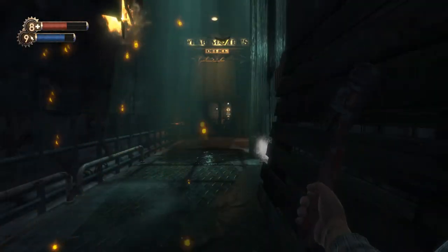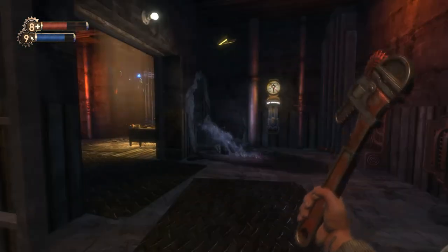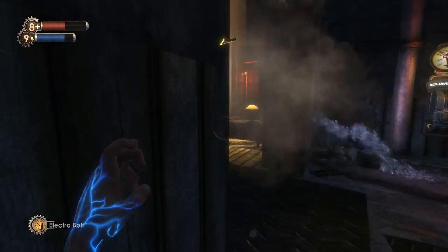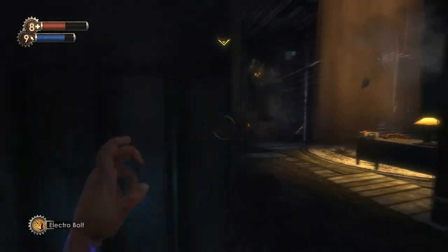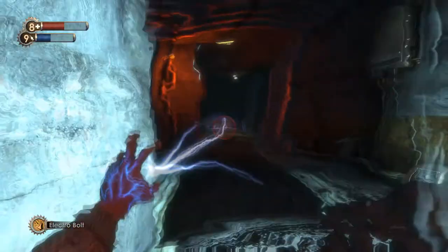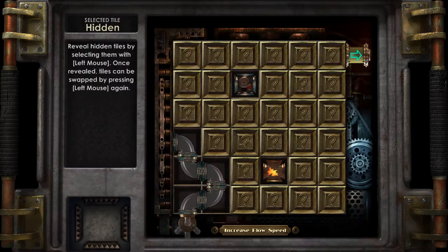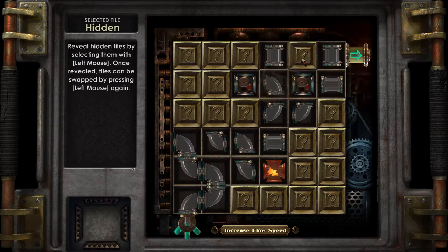Hello and welcome back to another episode of Let's Play Bioshock with Cyberphile. We are on our way to get the research camera, which I know is right around the corner. There's a shit ton of turrets in this area, so we're probably going to get beat up at least a little bit on our way to hack these. And I actually hear another Big Daddy and little sister combo.